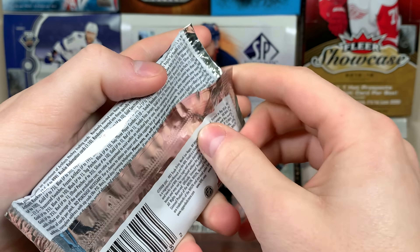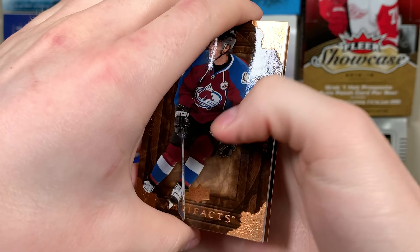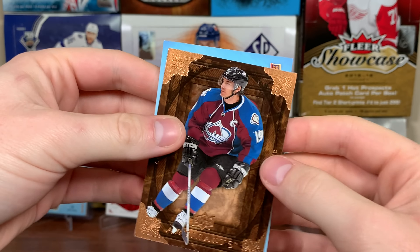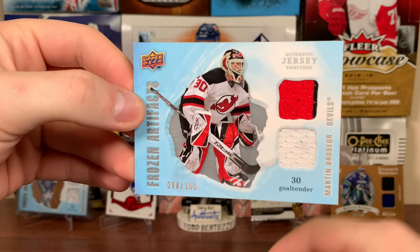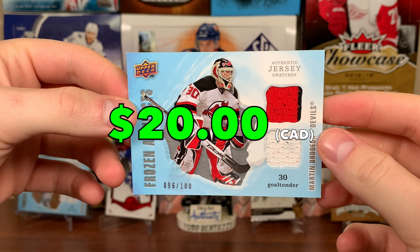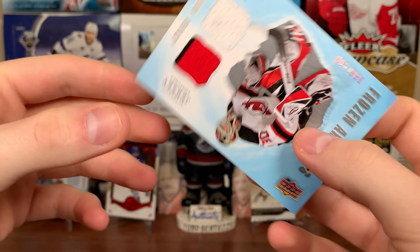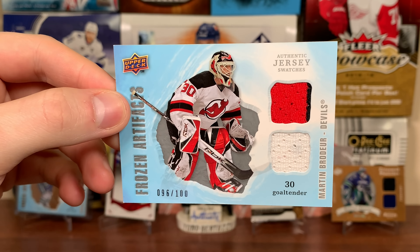Next pack up, there is a patch. I don't got a jersey — we got Dustin Penner, then we got the Marty Brodeur Frozen Artifacts behind Joe Sakic there. Frozen Artifacts, the 100 — Marty Brodeur. Two color on the top there, so that's nice. Game used piece for Brodeur there, Frozen Artifacts — that's a good one. Brodeur, legendary player, one of the greatest to ever play.